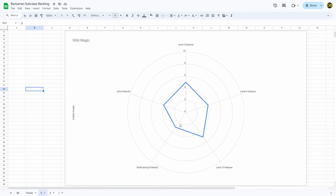For multiclassing potential I gave Wild Magic a 3 out of 10. If you love the randomness of Wild Magic Rage maybe this goes up, but compared to what other barbarian subclasses get I don't think it's that useful — you can't rely on it to get what you want. Multiclassing a Wild Magic Barbarian with a Wild Magic Sorcerer is a fun idea, but barbarians generally don't multi-class well with most spellcasters because when you rage you can't cast spells, and if you're concentrating you drop concentration when you rage. So overall Wild Magic is definitely third.